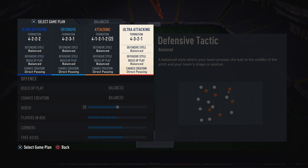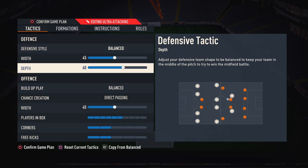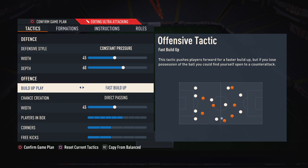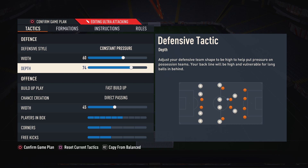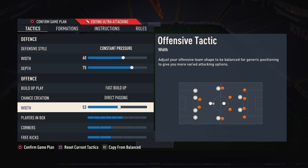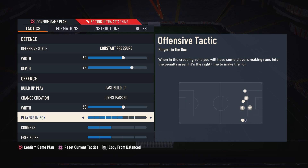I do recommend having a third custom tactic — say if you're losing badly, have it on constant pressure, fast build-up, direct passing, around 60 width and 75 depth, and play the formation you're most comfortable with. You want to score as many goals as possible as quickly as possible, so just go all out attack. That's it for the video — let me know what other videos you want to see, and I'll see you in the next one. Peace.